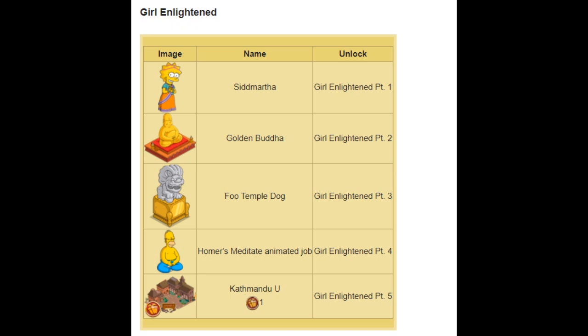Then we've got Homer's Meditate Animator Job. I'm like 50-50 on adding these things as prizes — part of me loves it because we get more animations for Homer, part of me loathes it because it's a waste of a prize track slot. I think if they gave us a meditation job for every single act it would be bad, but it's only this one and Act 4, so I'll give them a pass. The better alternative would have been to include the animator job with a related prize — the animation we get is pretty much outside the Golden Buddha statue, so it would have made sense to bundle them.